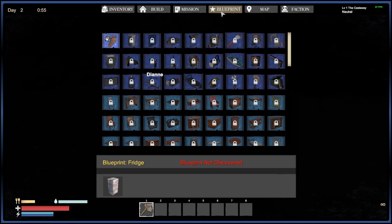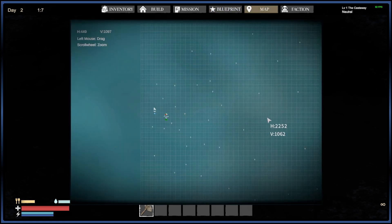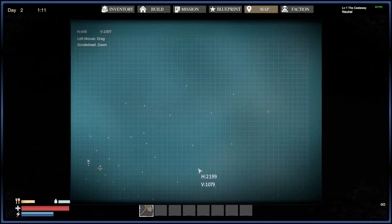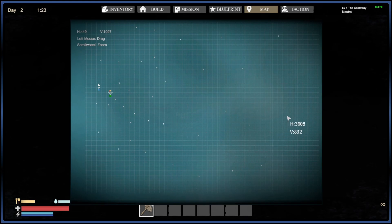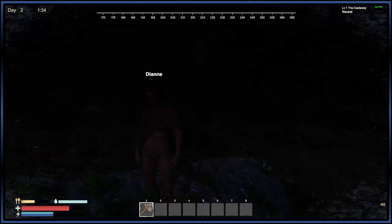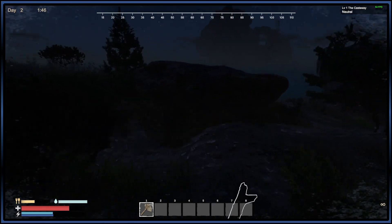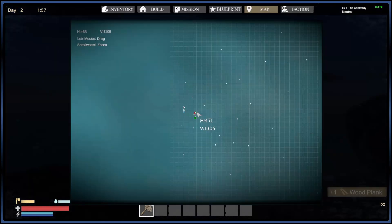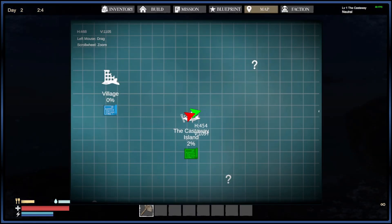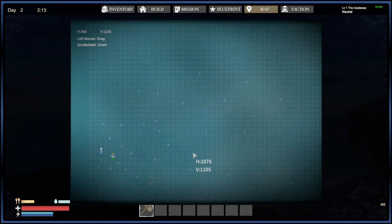The next tab is a map. This map is like eight times bigger than it was when we first got the game, and they've added a ton more locations. It's a pretty big game. If you look at the normal world, everything looks decent sized, but then you look at the map and realize just how small you are in this massive world they have created.